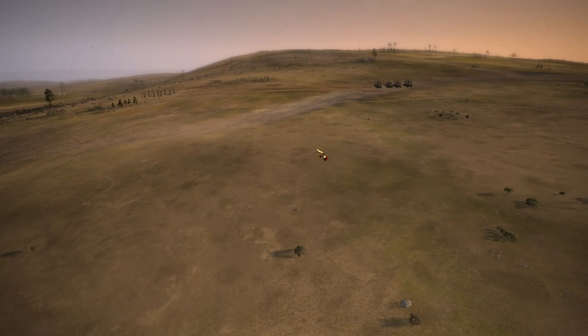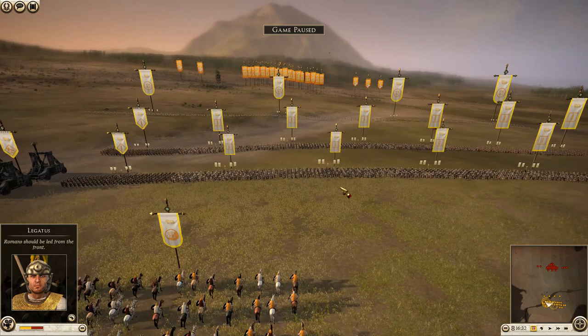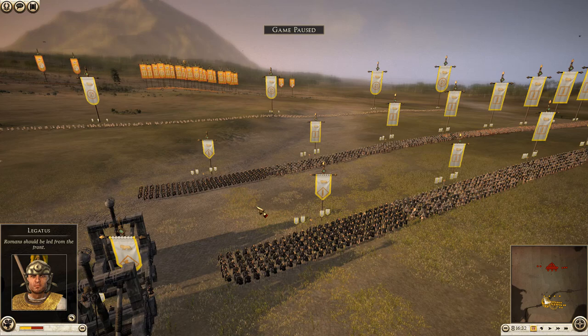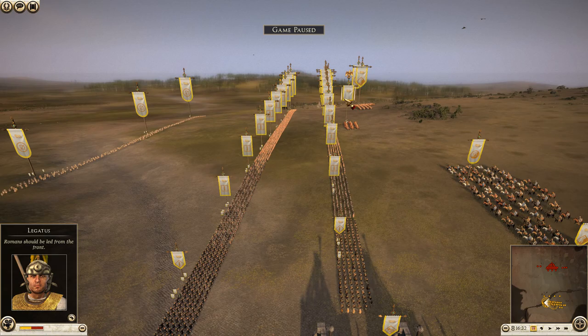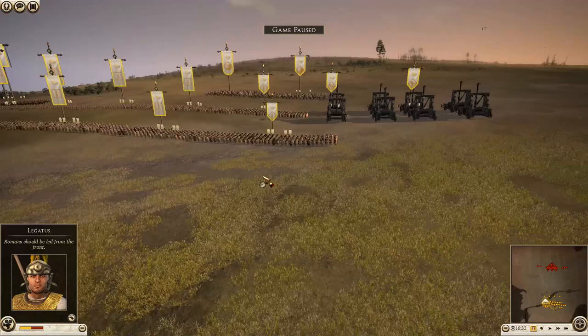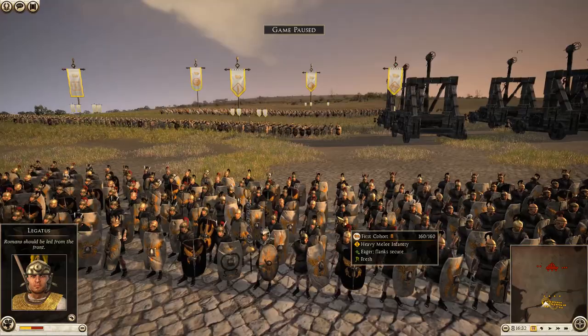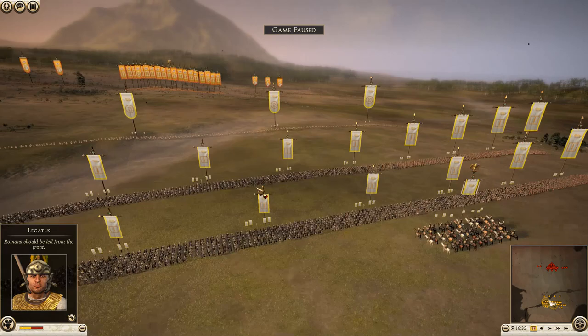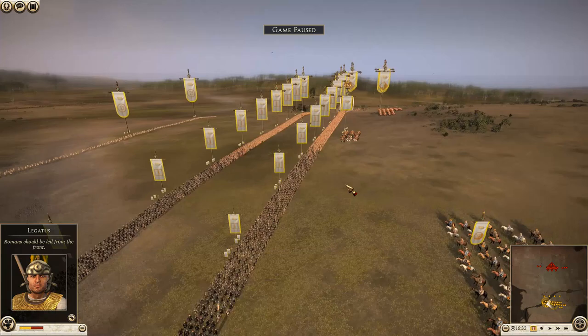First, let's look at my deployment. Both armies have attempted to recreate Roman legions. I've got two long wings of troops — one legion each, or as close as we can get it in Rome 2. We have a first cohort on each side, which were historically slightly larger than the others, and then nine legionary cohorts. We have two legions on Antony's side, spread out fairly wide.